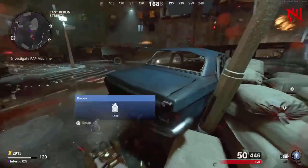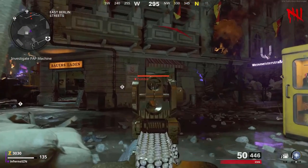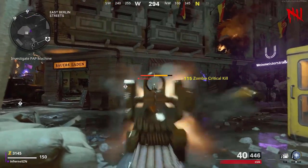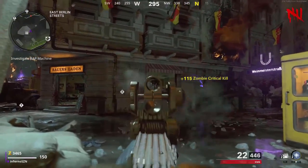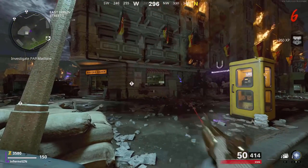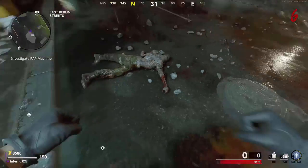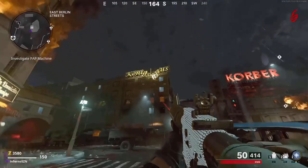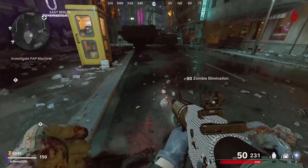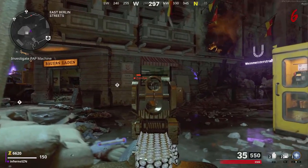Once you fully turn on the power, make your way back to the East Berlin streets and come over to the blue car. Make sure you don't pass any death barriers. Stay exactly where I do behind this car, and if done correctly, all the zombies will go to the window and start moving back and forth. This glitch is really effective, but every now and then a zombie will come behind you — you can simply kill them. This is really good for high rounds. The only bad thing is the panzer spawns in and will kill you unless you have Ring of Fire.